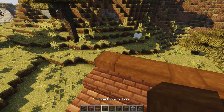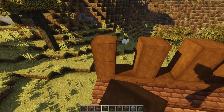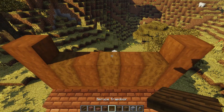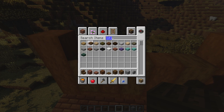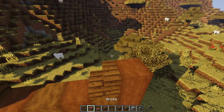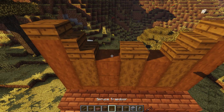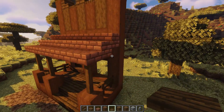Taking it up every other one, then bring in the stripped spruce and take it up, up, up. On each side take it up one more, and up top I'll do some spruce slabs. A little stair here, little stair here, a slab here, a stair here, a stair here, and a trapdoor there and there - and that's our front side. It looks so cool, I love that style.